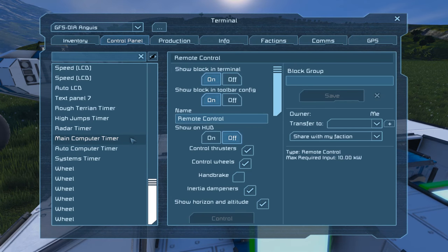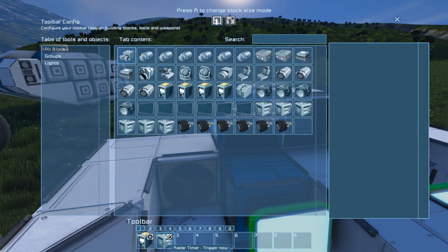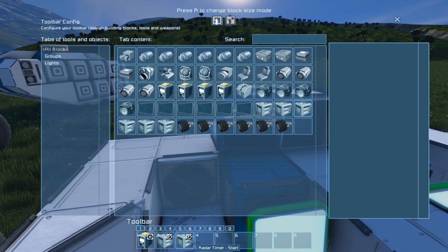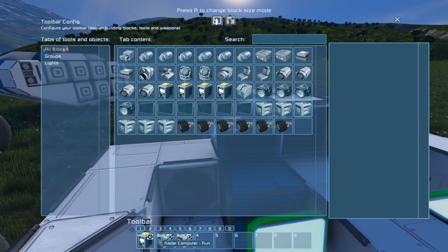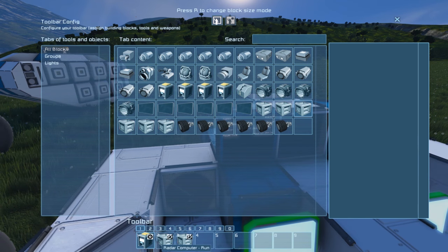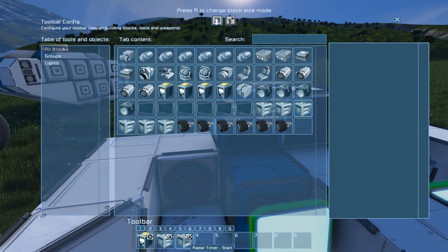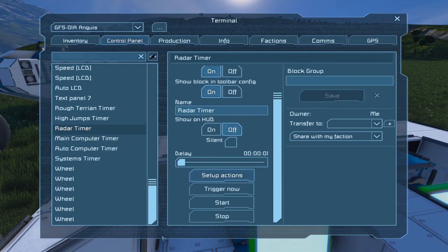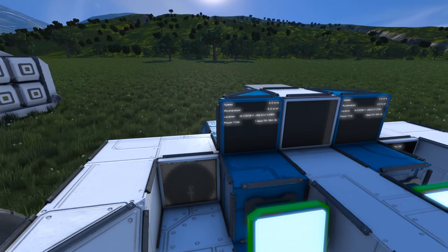We've got the same speed and radar readouts. I can start these timers and get them working — you'll see the radar timer's not working. A tip: if you want these things to always work even on map load, re-add that radar timer on Start. What happens is, because this is Trigger Now, when the server loads it runs so fast it hasn't triggered itself to run again. So the program's not running. If you add a second timer with a 10-second delay, it kicks the whole system back off again. Just so you know — it keeps going properly.